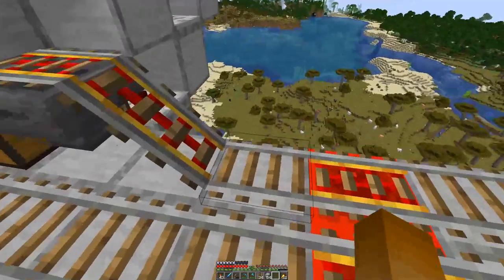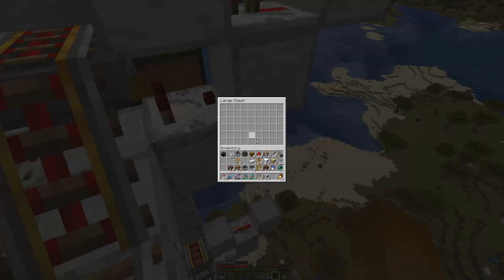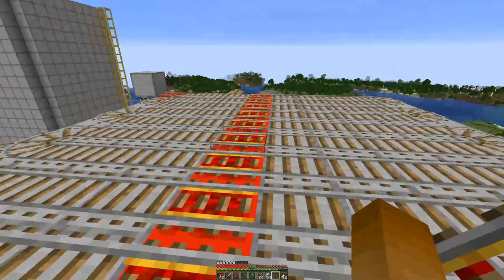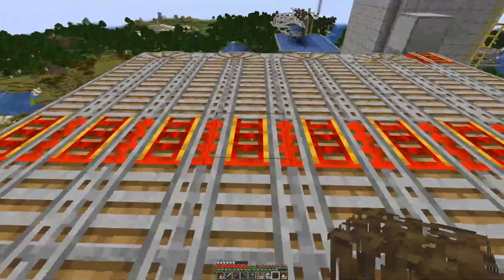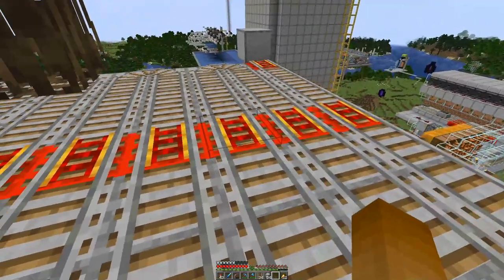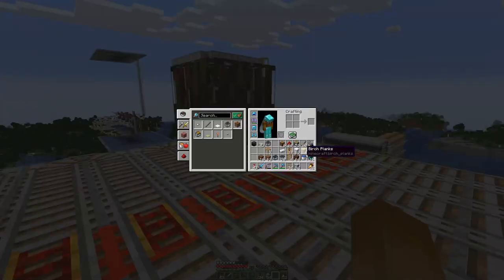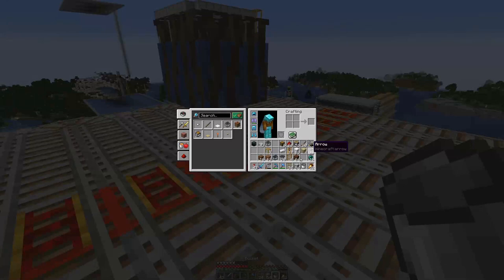The chests are placed a bit differently — this one we cannot access because we have a full block up there, but we have another one down there into which everything is funneled.